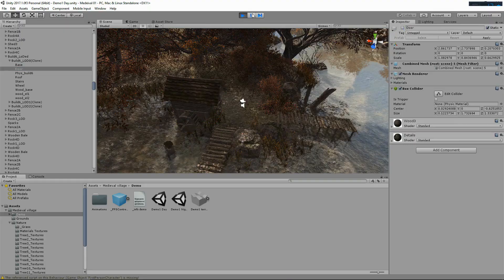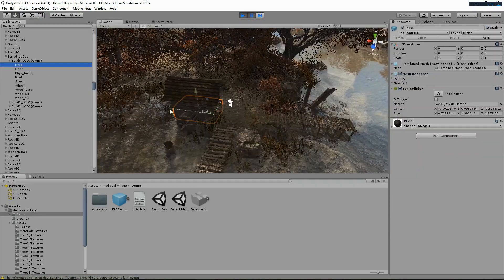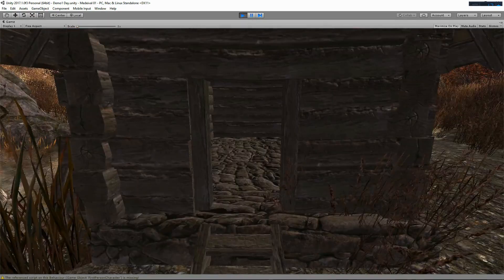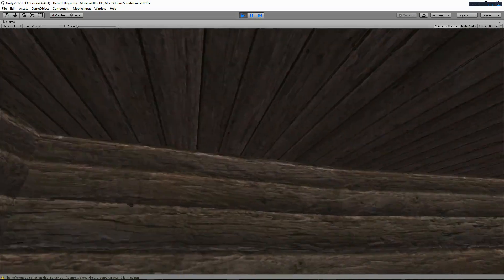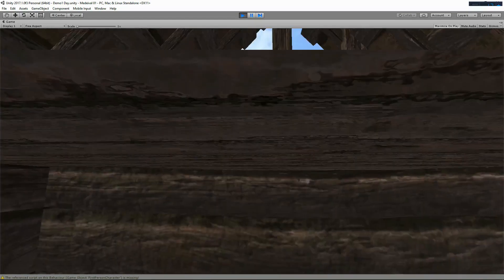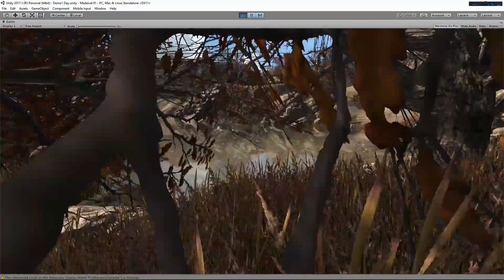Let's get rid of the door to see if we can get inside the building. We deleted the door but still can't get in. Let's adjust the box collider — lower it a little bit. Okay, now we can get in. Maybe it was just the box collider was set too high. And here's a roof with no ceiling finish — he left the top open to save on polys. At least you can get into the building, so that's good.